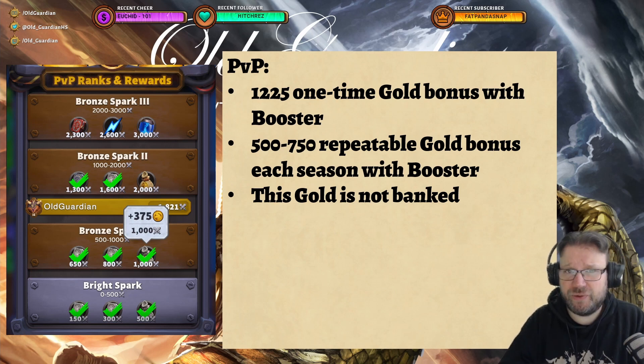After that, the season rewards are repeatable each season. Blizzard has been changing the season rewards around a little, so the amount of bonus gold you get may change depending on the season. In the current season — season 1 — it's 500 gold. In beta season 3, it was 750 gold. So there's some repeatable gold bonus there, which is also not banked.